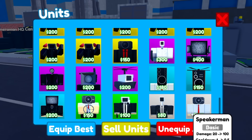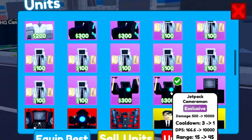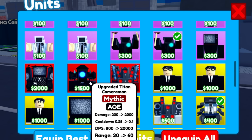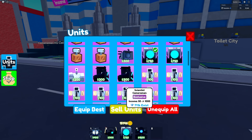A lot of the units in the game are blue, but none of these thoroughly cheap ones. To be fair, Met Cameraman has a blue thing on it. The Jetpack Cameraman has a blue light. Titan Cameraman's definitely gotta be in here, and maybe upgrade a Titan Cameraman. I don't really think anything else has that much blue on it.